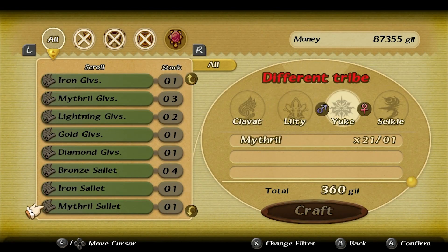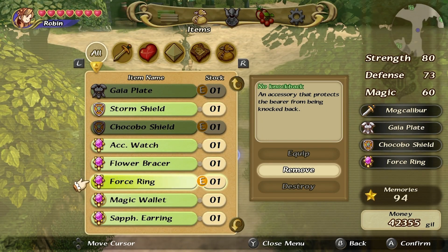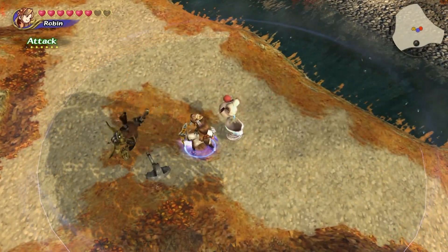Ultima weapons are no longer best in game, as we have DLC and hard mode weapons available to us now, but the force ring is an incredibly useful accessory that keeps you from being stunned completely. This is something that even if you're not using the weapon, you definitely want to get this ring.